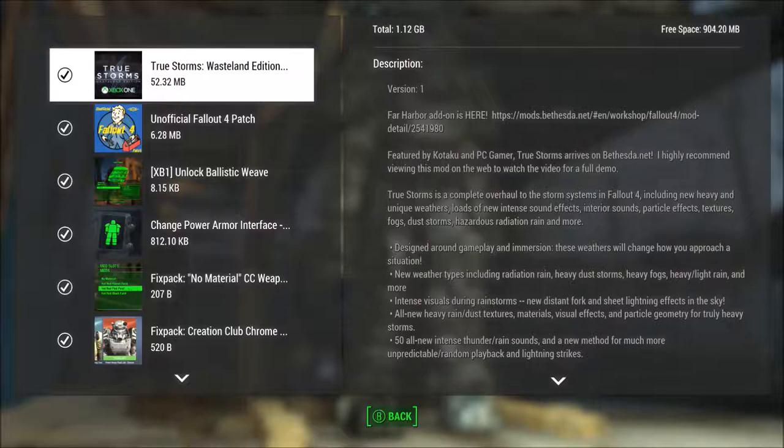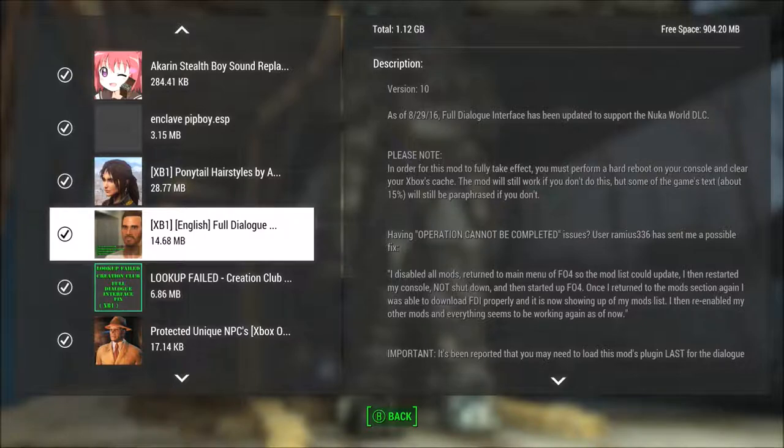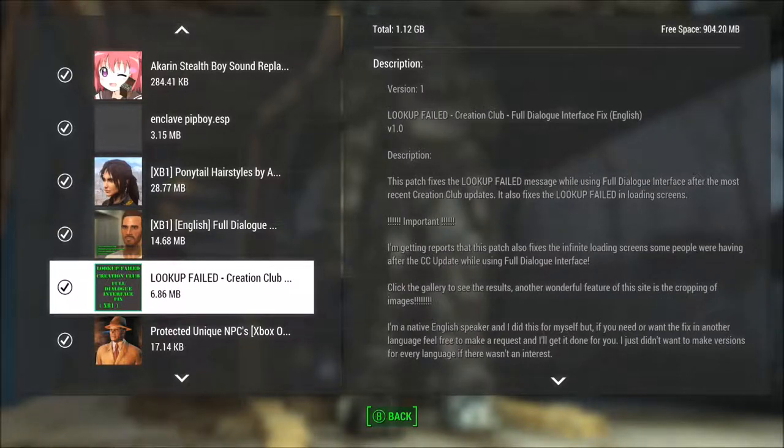And there was a mod that was recently added that claimed to get rid of the problem. So I was like, I'll give it a shot, sure, why not? Added it right underneath the full dialogue mod. And it was apparently the thing that was causing the lookup failed part after the Creation Club updates. As it says in the directions, right when you install it, you have to immediately go to dashboard, exit out of the game, and then reload the game. Thus, it'll make all the problems just disappear. I did one more than that — I exited out of the game directly after install, just restarted the Xbox, and it worked fine. So it's a little bit lengthy, but it deals with all the problems.